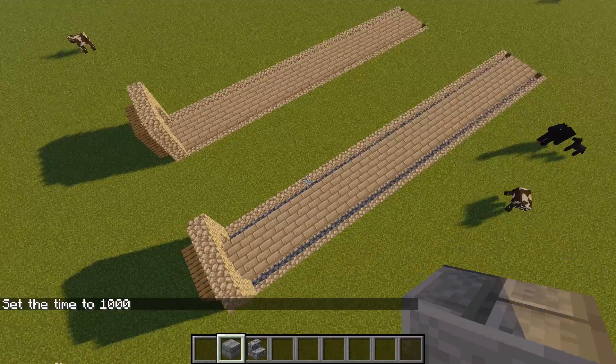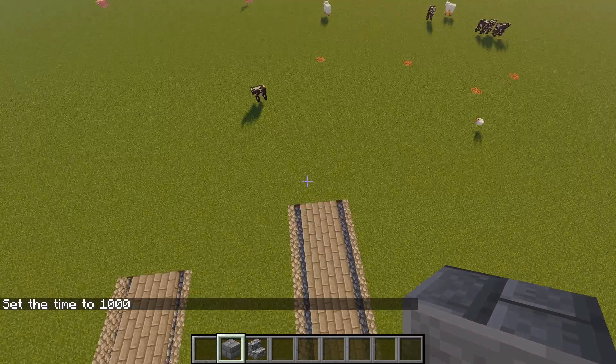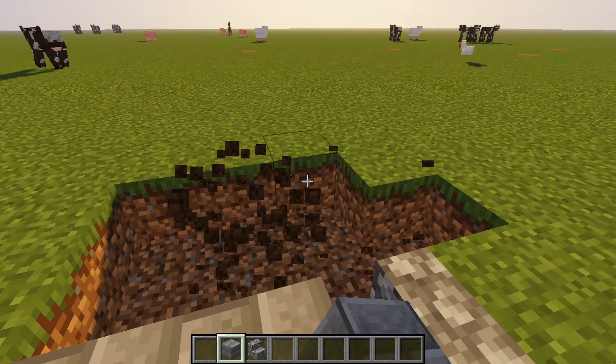And boom, we have our path done! It looks really good, really perfect. If you want to kind of curve it, you can do something like this — I'm going to show you how to curve it really fast.